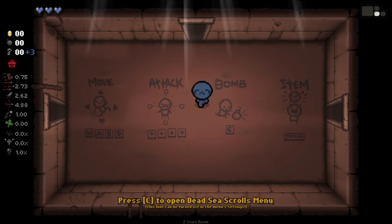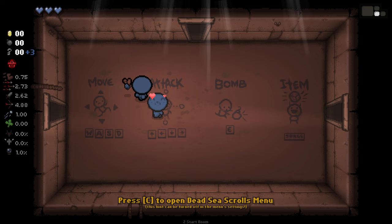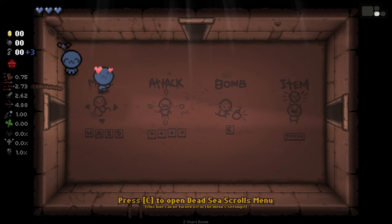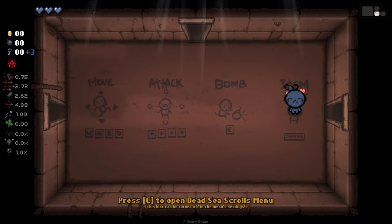Hello everybody and welcome to another episode of Isaac. Today we're checking out Playable Hush, a character that's been in the works for quite some time but recently fully released on Steam. It's a pretty interesting character - soul hearts only, we got a little fly, and we'll see a gaper. This guy has lower stats but a bunch of Hush-related minions. The really interesting ability is the plus-three Hush keys, which let us get various extra rooms as we play through floors.